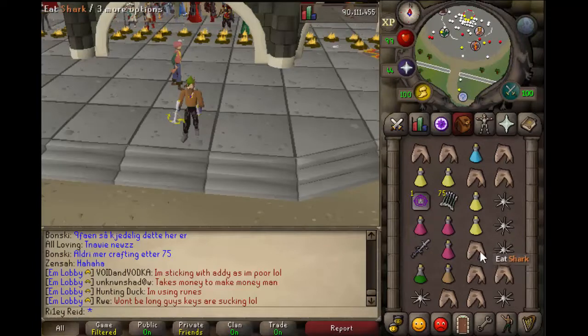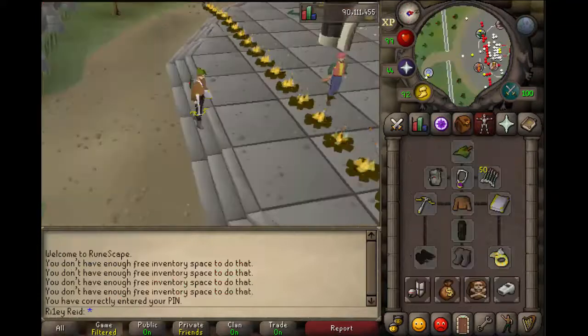This is because Callisto can hit 60, and he can hit 60 back to back, so you want to be able to eat very quickly to ensure you can stay alive. So this is setup number one.